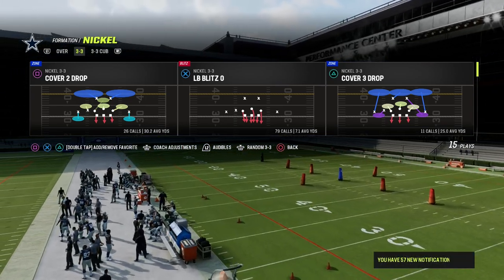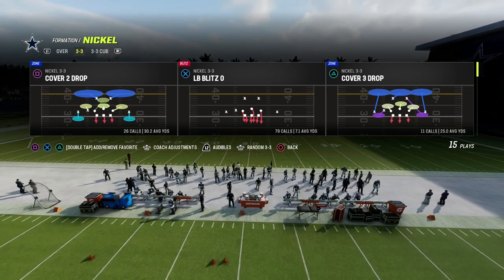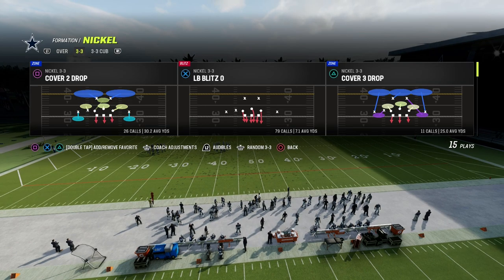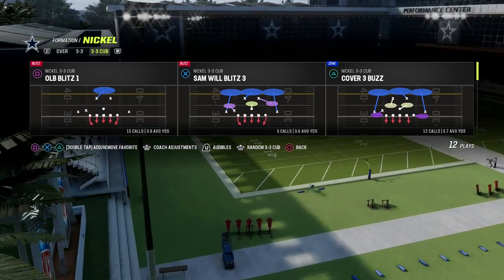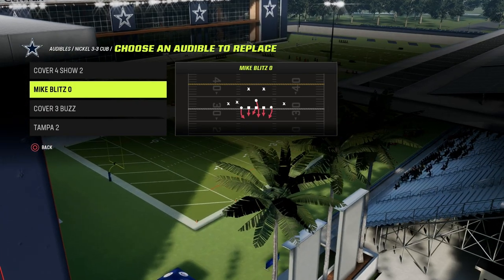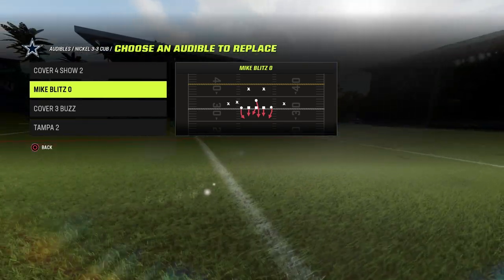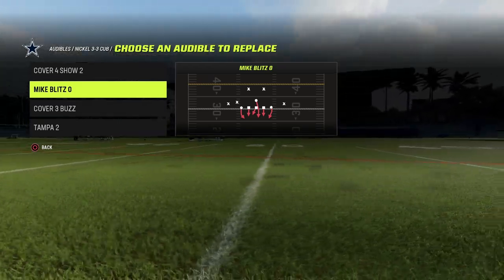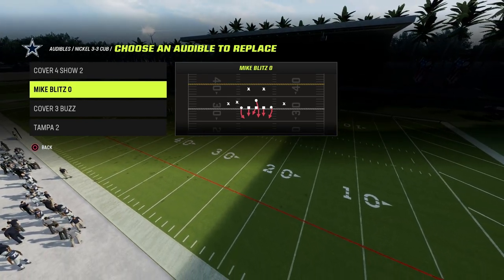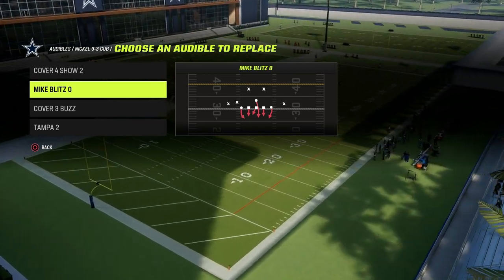So what does it take to be effective on defense? I think it really comes down to five key things. The first thing is you have to have a blitz threat. As we're setting our audibles in the Nickel 3-3 Cub, we want to have some kind of blitzing threat. Some of the best defensive players in the world literally run one play all game, but run it 125 different ways — adjusting their play — but they start with some kind of blitz threat.